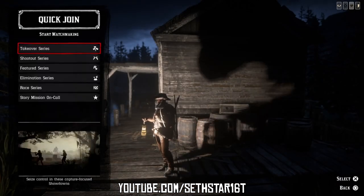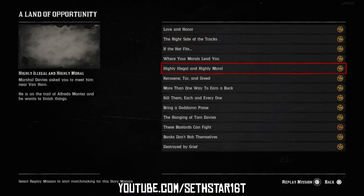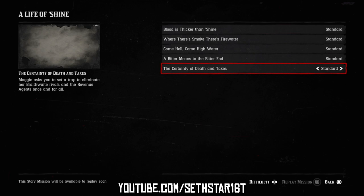Number 6: Story missions completed. Quick join a story mission on call, or hit Options > Progress > Story Missions and replay the one of your choosing. If you're a moonshiner, a Life of Shine mission should work as well.